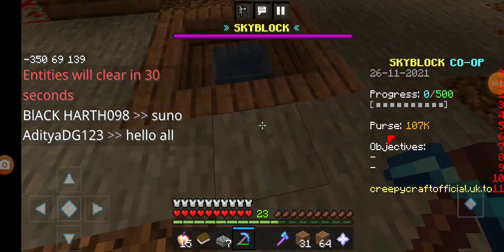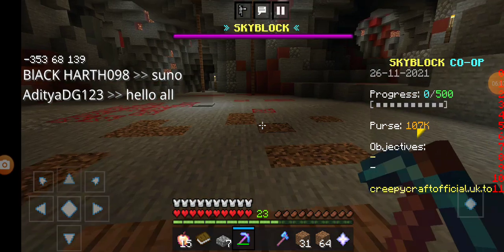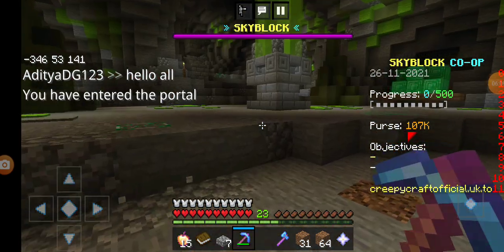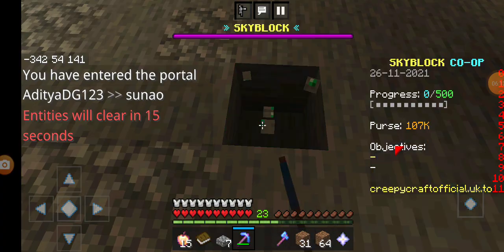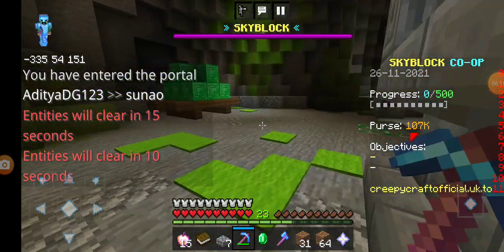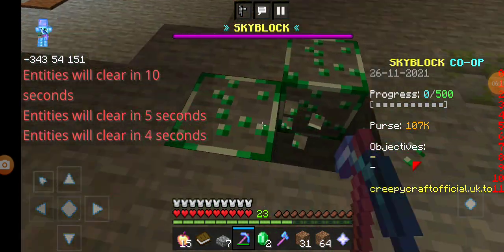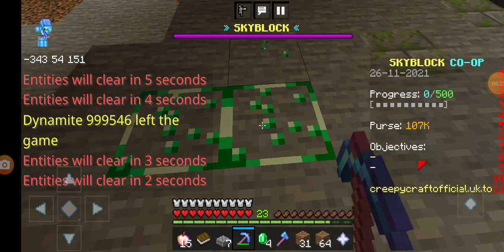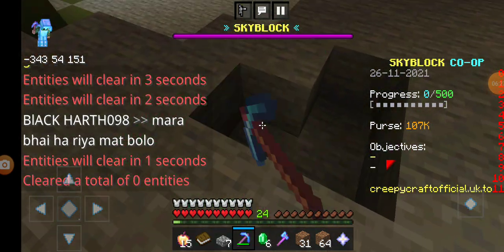This is the emerald mine. Am I teleported? Let me go there. Yes, this is the emerald mine — as you can see there are emeralds. I have Fortune on my diamond pickaxe. Let me grind here for a few minutes. Today I will make an emerald minion, so let me grind a few minutes.